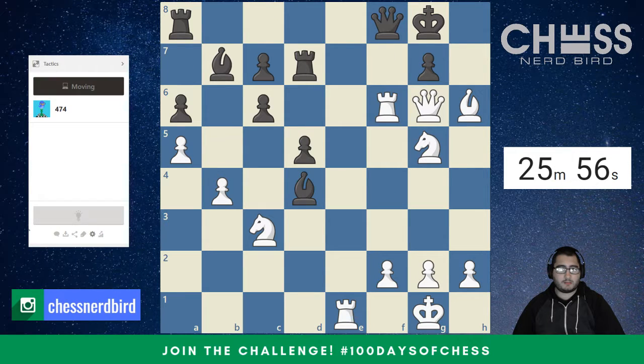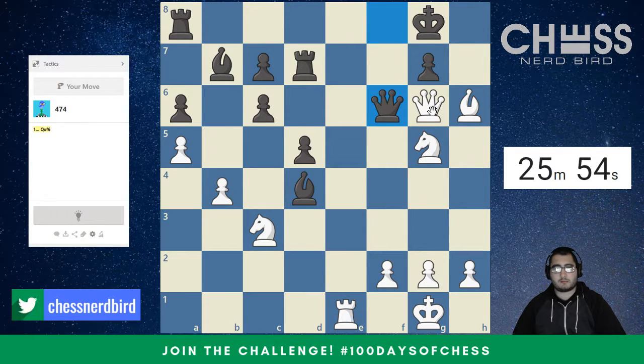So far we are doing well in this challenge. All these puzzles so far have been around checks or forcing moves — moves that force your opponent to make a reply. Checks being one of those, captures being another, threatening a piece, threatening to take it. Black is threatening white's queen. All those types of moves are pretty much forcing.